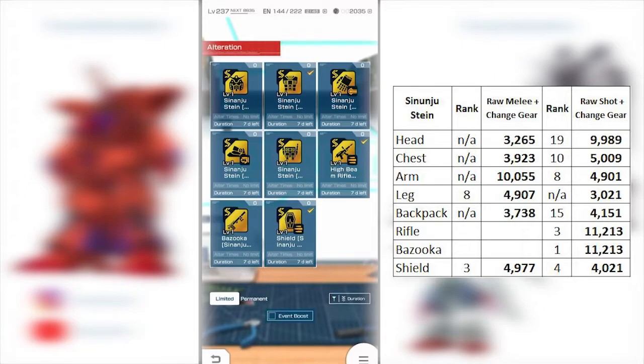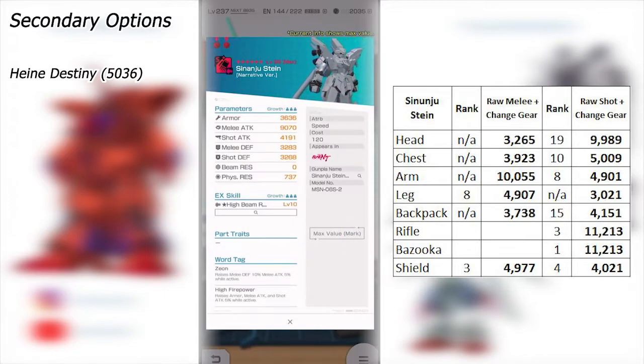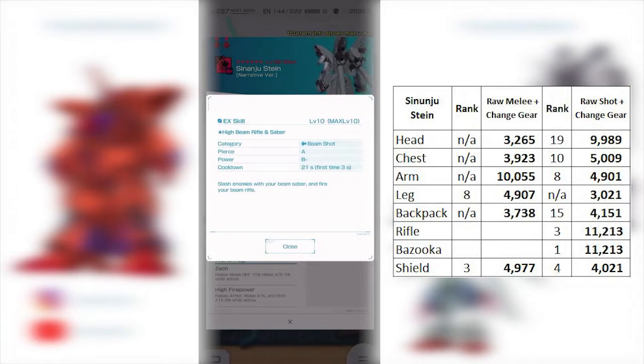In terms of the arm, the melee side obviously doesn't break 10K with the change gear, and it's not going to be in the top rankings. This one does have a gimmick EX skill, which automatically lowers its value — it'll mainly be used for the skin. For the shot side, it's not looking too bad, coming in at around 5K. The EX skill specifies what moves it does; I haven't watched the animation yet, but it says high beam rifle and saber, so the damage output isn't going to be too spectacular.